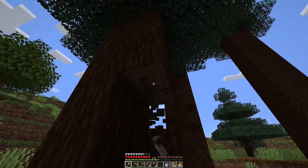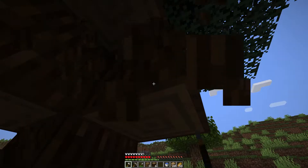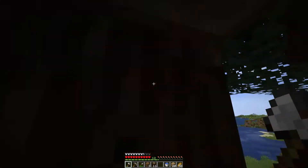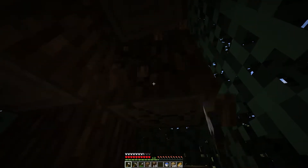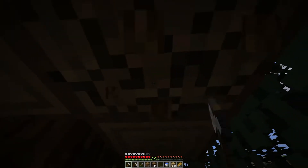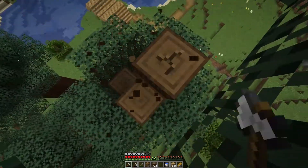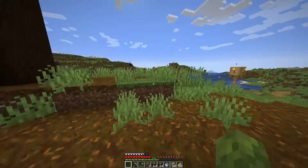The best way to farm these trees is to make a spiral staircase like this, and you can get very good yields if you mine like this. And once you get to the top, you just mine down. And my axe broke.